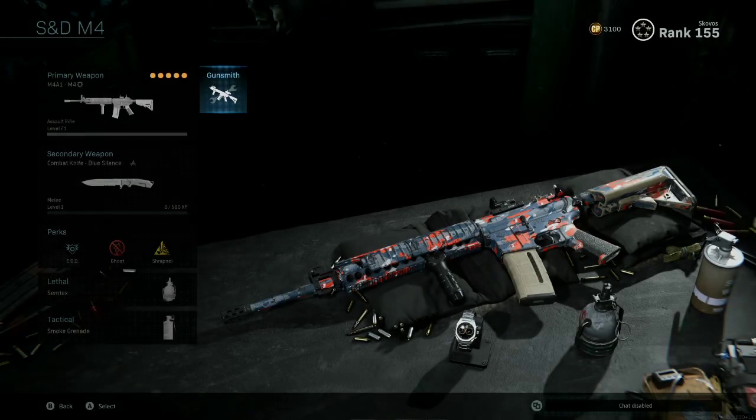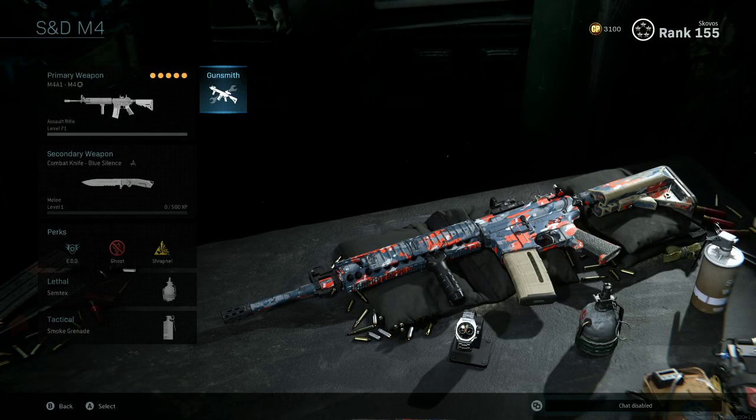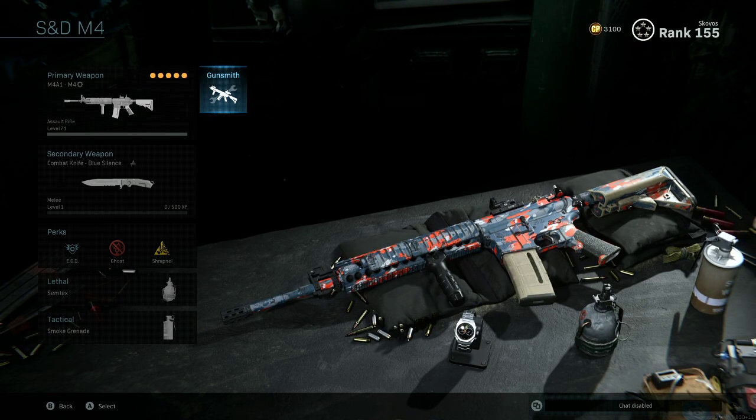So the first thing I want to go over is how to actually save the blueprints, that way we can use them in the future and switch back to them at free will. So the first thing we're going to do is go ahead and move to the gunsmith after selecting your creative class.